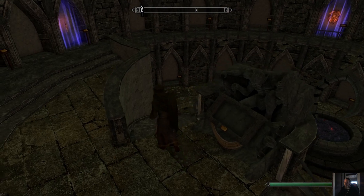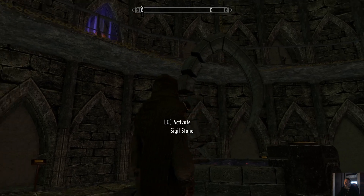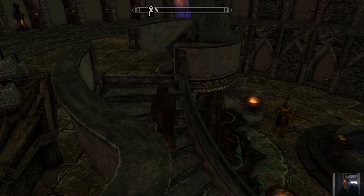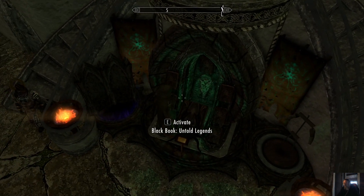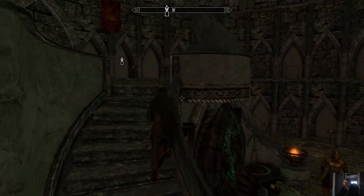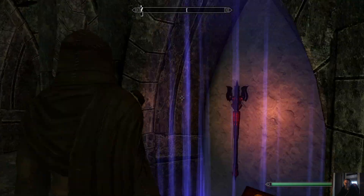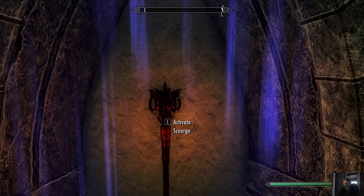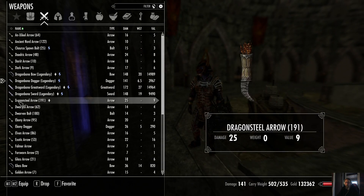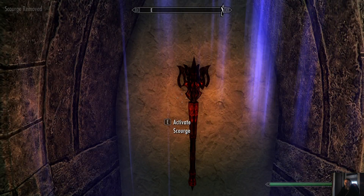I don't know if the Mysterium Xarxes is dwarven or not. I'm going to guess it's not — this just doesn't look very dwarven. That's kind of cool, it's an Oblivion-ish looking symbol. Oh, there's the black books are there. And the Oghma Infinium, whatever that is, it goes with the black books. I never knew that the Oghma thingy went with the black books. What's this? Oh, it's a Scourge. Where did we pick that up? Let's have a look at it quickly. I remember it now. What a useless item.